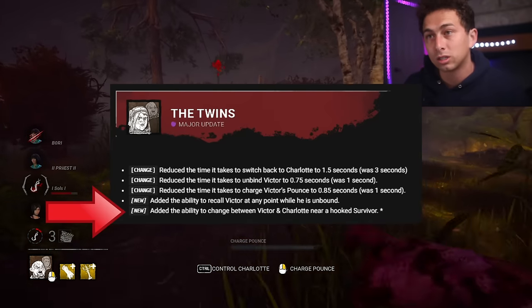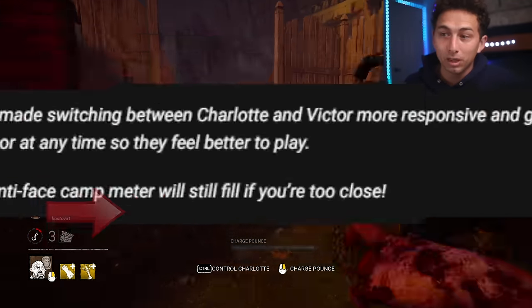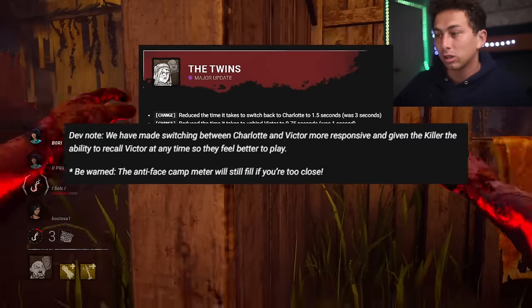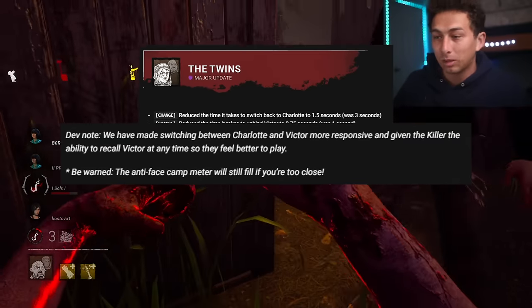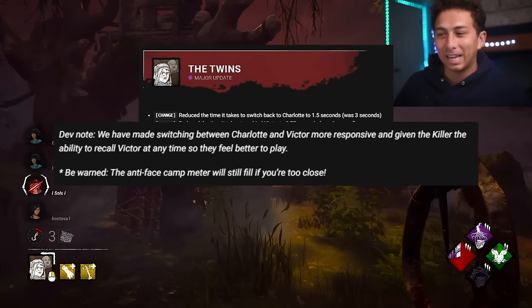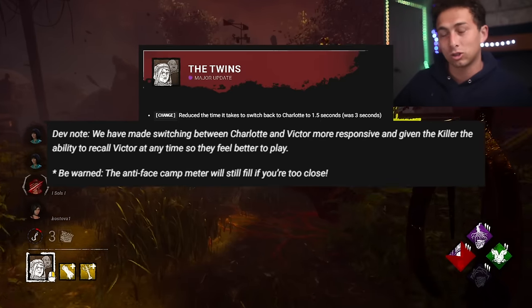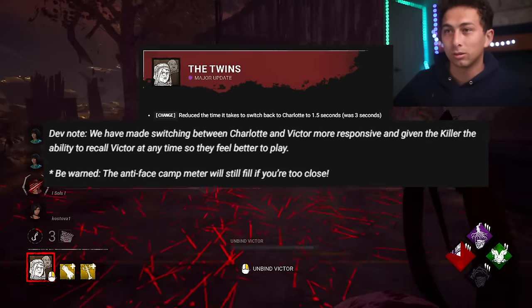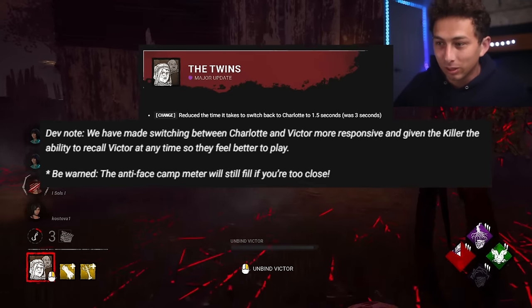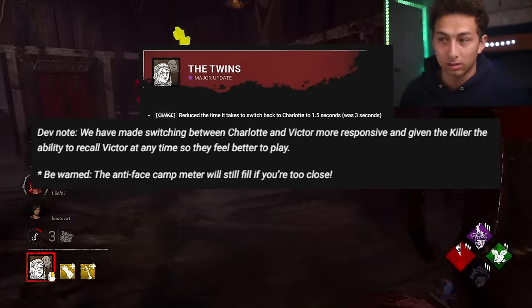You could actually use Victor or Charlotte to technically sort of camp or even face camp the hook. Be warned though — the anti-face camp meter will still fill if you're too close. So if you're using Victor or Charlotte to camp the hook while using the other one on the other side of the map, it's actually still filling the anti-camp meter. So although you can use Victor or Charlotte to face camp, it really makes no sense.